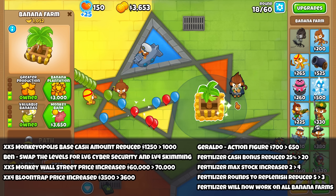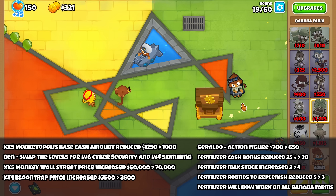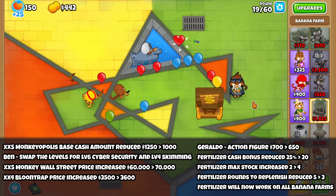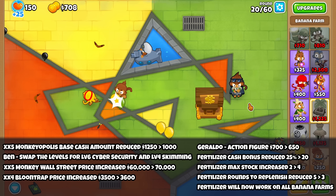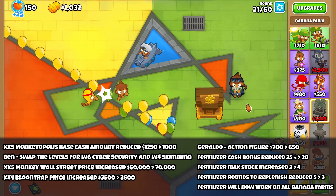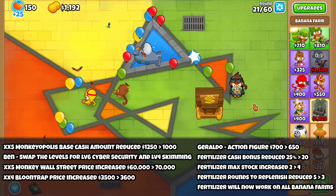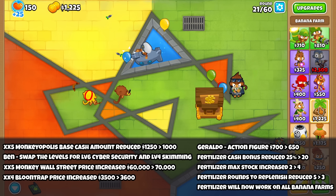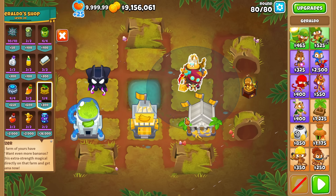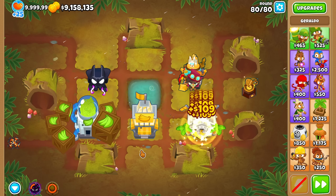The only positive change here is probably to Geraldo's Fertilizer. It gives plus 20% instead of 25%, but because of the max stock going from 2 to 4, and it only takes 3 rounds to replenish a Fertilizer now instead of 5 rounds, you can have 100% uptime on 2 farms, and that's pretty good. Also, it can now be used on all farms instead of just the top path — it can be used for the bank and for the bottom path as well.